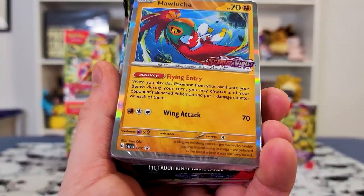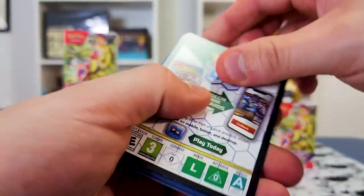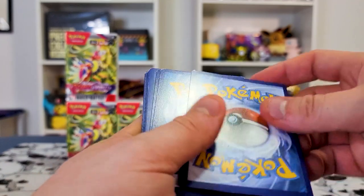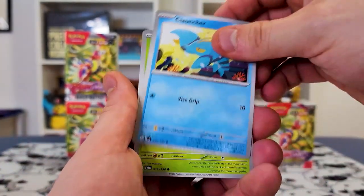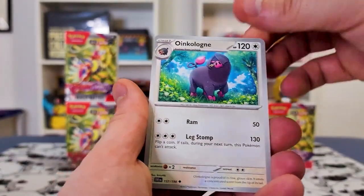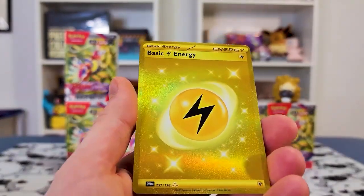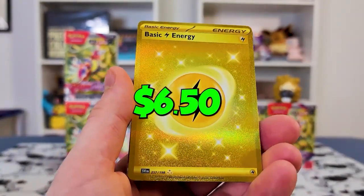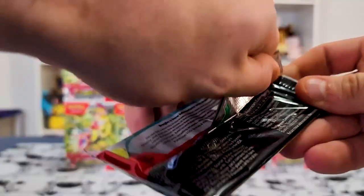It looks like it's not sequentially in order — Hawlucha. I can't wait to see that Charizard card because it's going to have an ultra rare Charizard of the Black Flame. I don't know if he's going to have a shiny version, which I really hope he does — like the very old Dragon Frontiers Charizard. And we got a gold basic energy! One of the bigger hits I do not have, and on the end a Toxicroak — two nice hits in one pack.